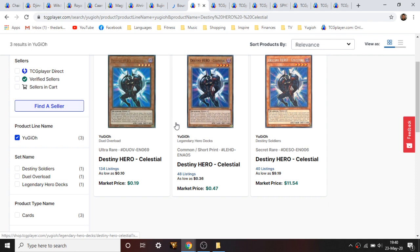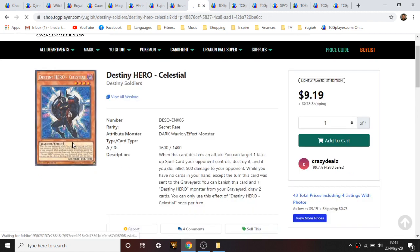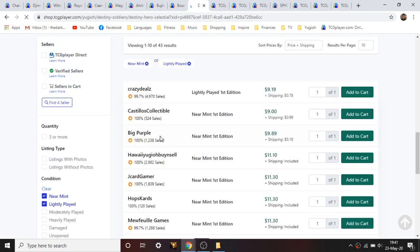Next is Destiny Hero Celestial. There aren't a lot of options — there's an ultra rare and a common, but everyone's going to want the secret rare out of Destiny Soldiers, which is getting up there in age. It's pretty expensive for what it is. If you're a Destiny Hero player it's a cool card — Heroes always have a plethora of diverse support. It's about ten dollars for first edition of the highest rarity, with five pages available.